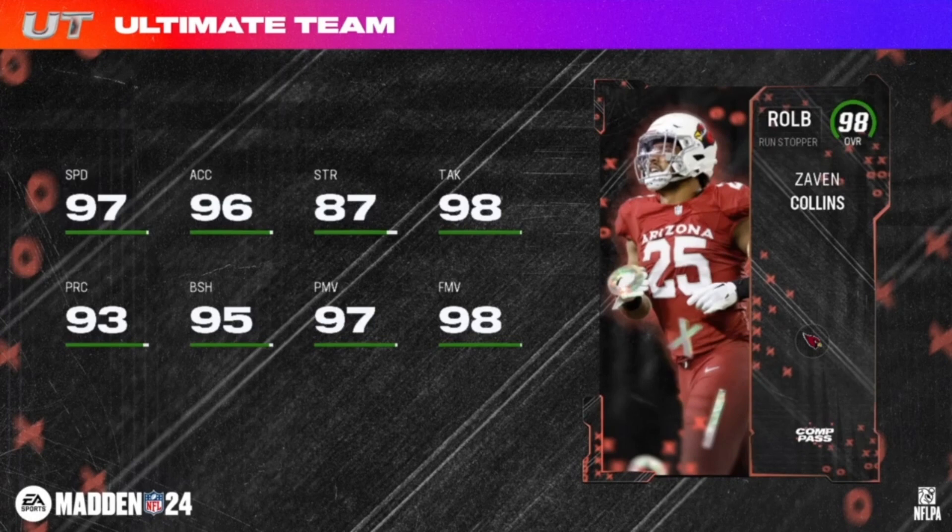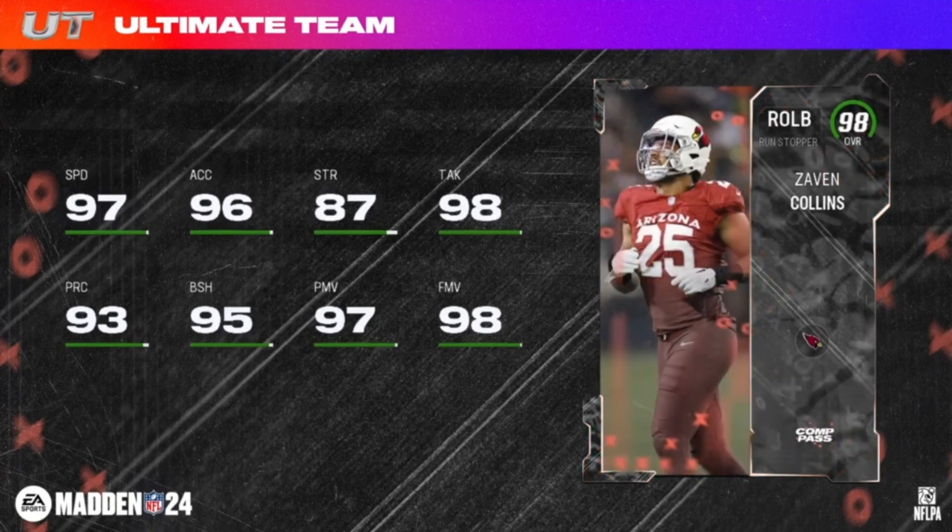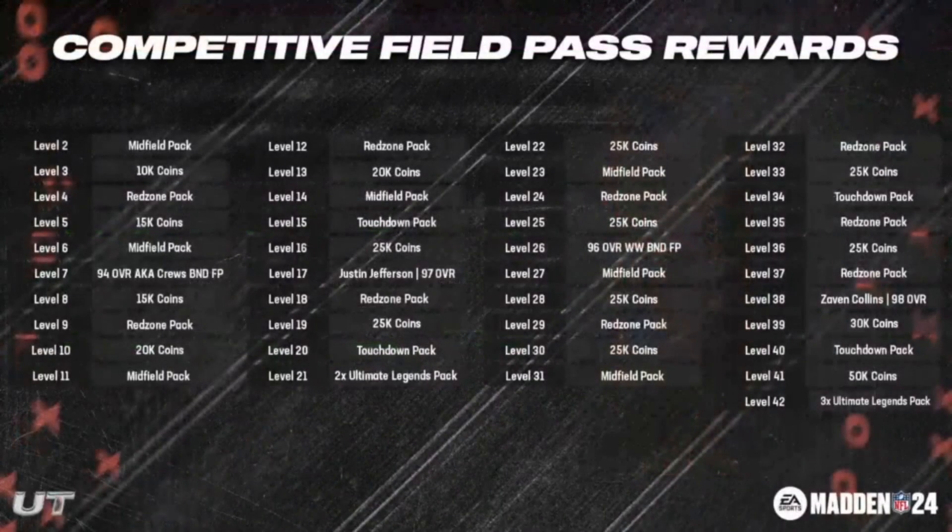Team chem is Cardinals. Ability buckets one and two are the same: Lurk Artist for 0 AP, Mid Zone Knockout, Secure Tackler, and Deep in Zone Knockout all for 1 AP. The third bucket for the first 1,000 players to reach level 38 is Inside Shade for 0 AP and Edge Thread Elite for 0 AP. Zavin Collins at six four with 97 speed — maybe a little zone coverage there, we'll see.